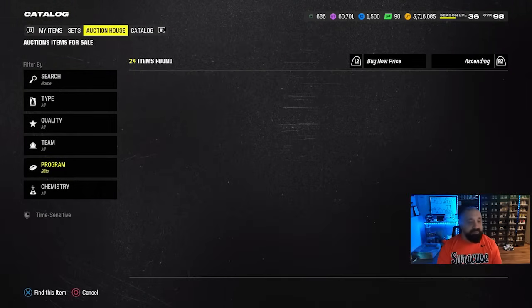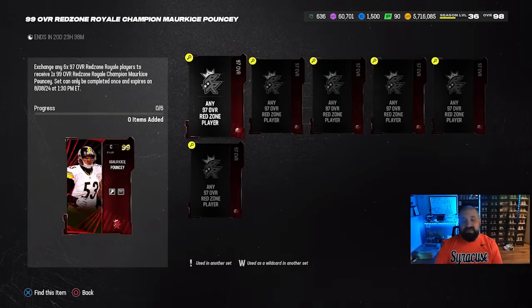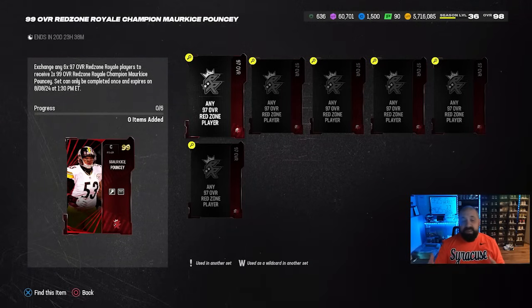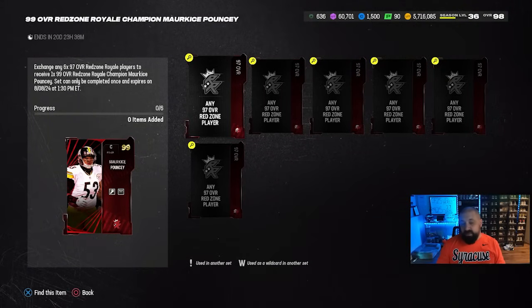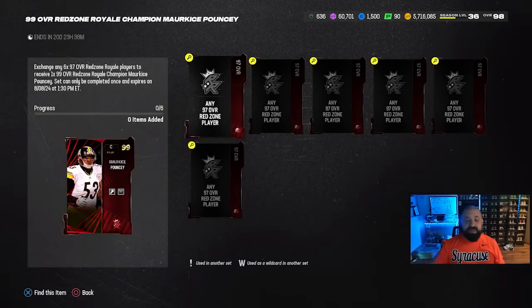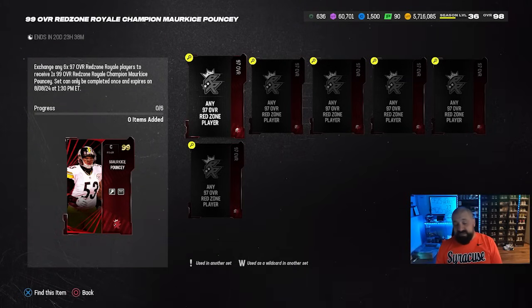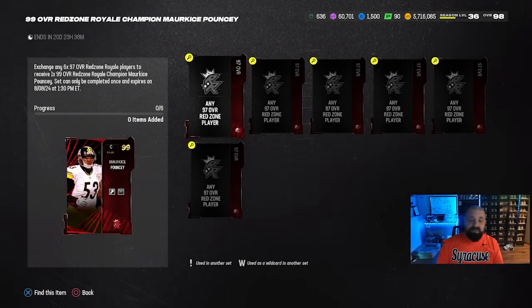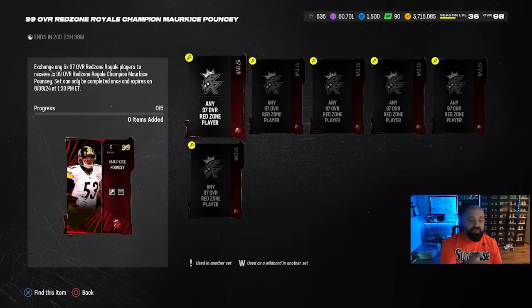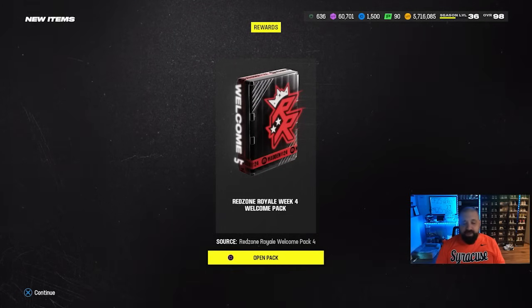To get the non-LTD 99 overall cards, the requirement is six 97 overall Red Zone Royale cards. Last week we put out a video covering the various ways to complete these sets — acquiring lower overall cards as pieces to build up to 97s, then eventually to 99s to get the Rookie Premiere set done. That information still stands, so we'll link that video in the pinned comment below.